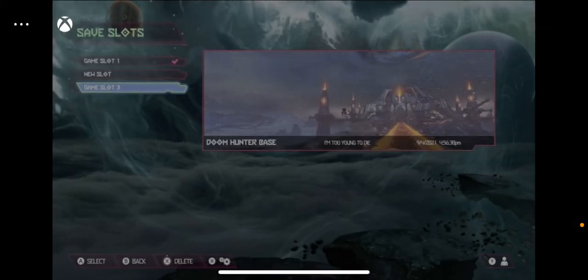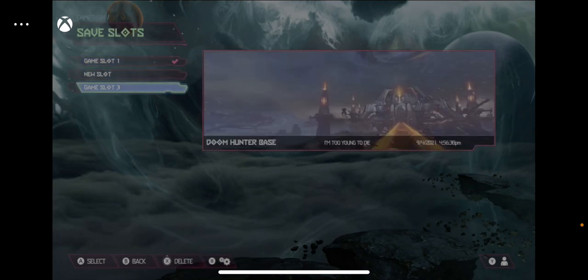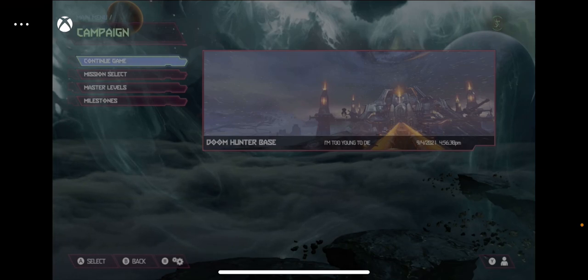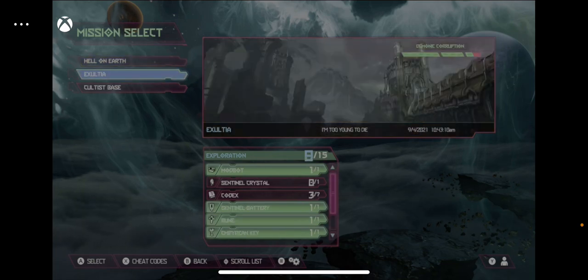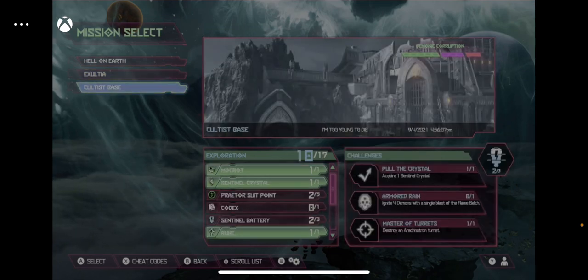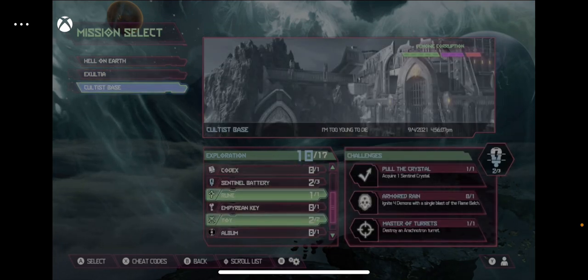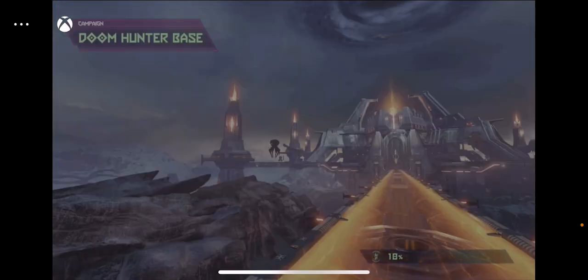Hello guys, it's PugSeries here back in another video, and today we are going to be doing the Doom Hunter base. Yesterday we finished Hell on Earth and Exultia, and almost completed it fully. We completed the Cultus base yesterday too, and now we're going to go to the Doom Hunter base, which is where we kill the second hell priest. If you watched yesterday's episode, you should know who that is.